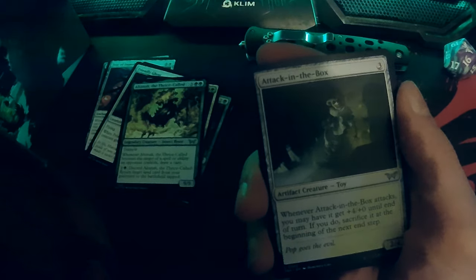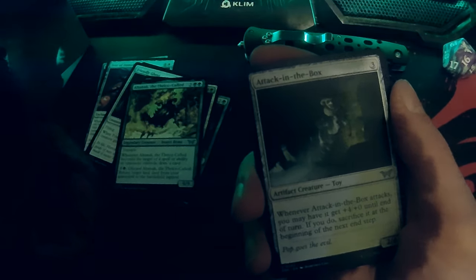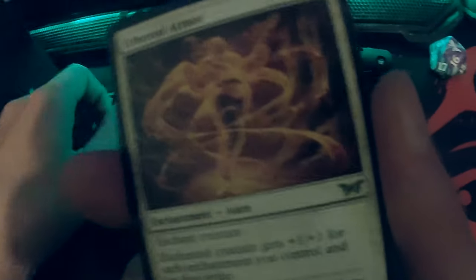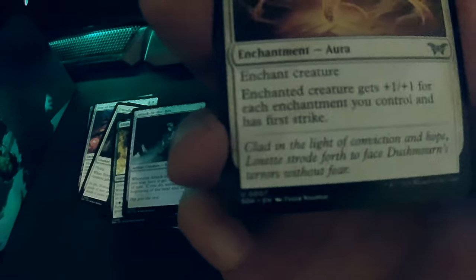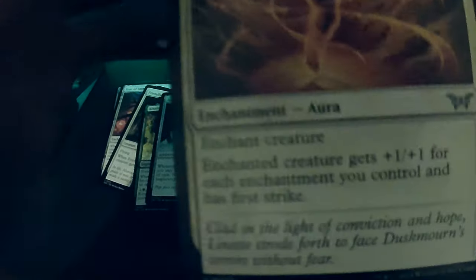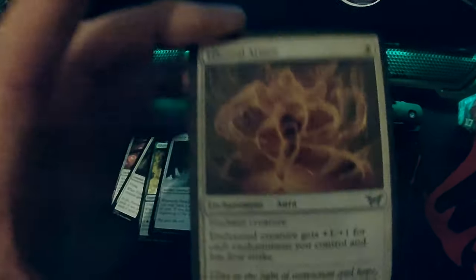He can work with some other cards because there's another card where you can sacrifice a creature and draw — it's a commander combo — and the creature will come back. It's a very good thing. Ethereal Armor: the creature gets plus one plus one for each enchantment you control and first strike. We missed all the glitter though.